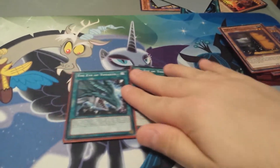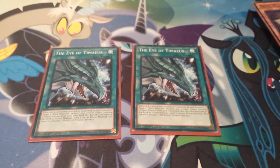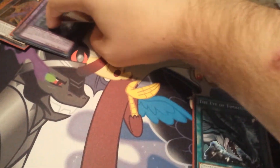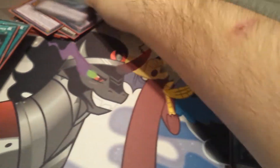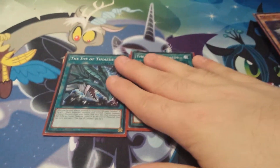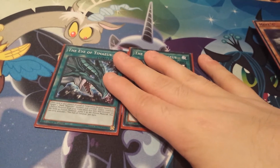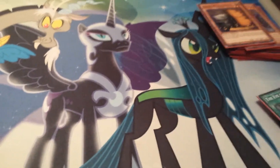Next up, Double Eye of Timaeus — the fusion card used to bring out Dark Magician the Dragon Knight, or my other fusion, Dark Paladin, which I'll get to when I show the extra deck. Eventually when I get back home I plan to add a third one and change up the deck a little bit. I might make it a 41-card deck, which is fine — I don't mind having 41 cards.